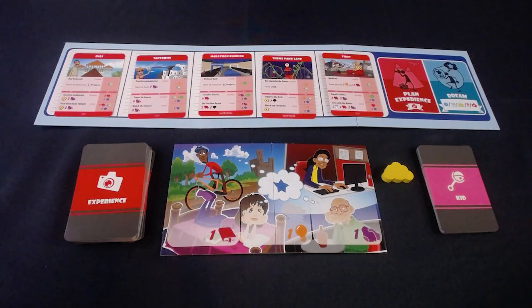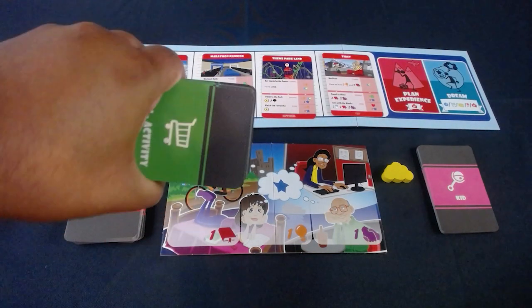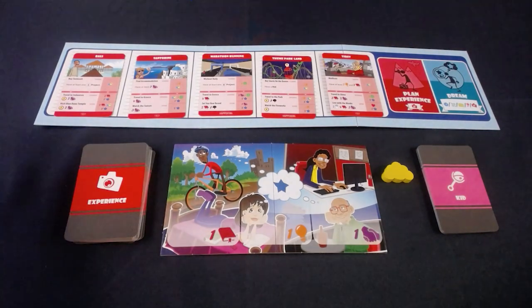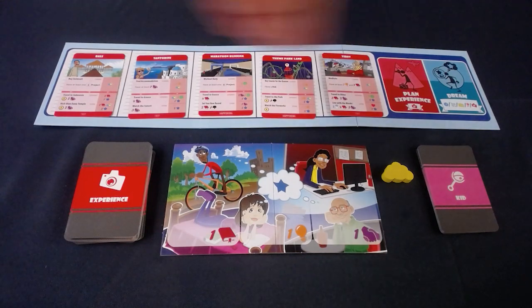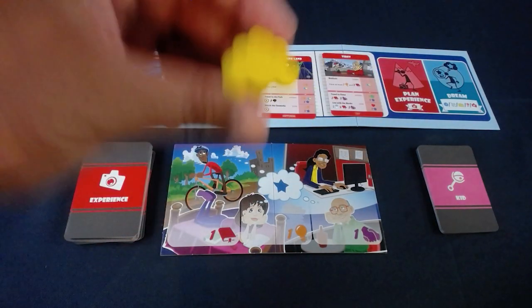These are the basic components you're going to get with the Pursuit of Happiness Experiences expansion. You get more cards for your project deck and your item deck — they make the decks fatter with more potential variation to your game. But there are three unique elements: first, you're getting the experience deck and the board over here, and you'll be using a new cloud meeple.